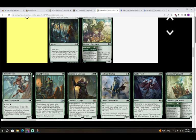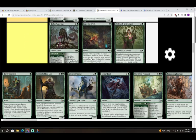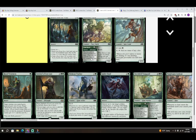Next is Root Rider Fawn — one colorless and a green for a 1/3 Satyr Scout. Tap: add one green, or pay one colorless and tap: add one mana of any color. This is also a C. It doesn't have the upside of the rare version, but two mana for 'add one green' has performed well enough in enough formats. It's a C and a respectable one.